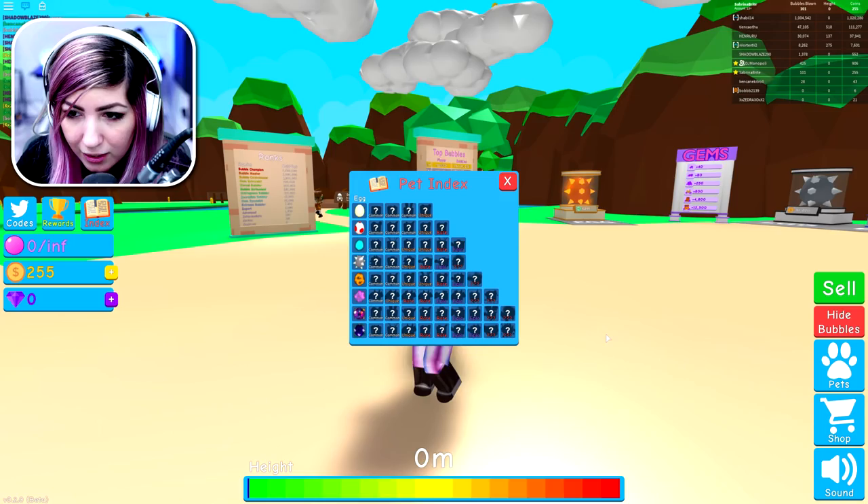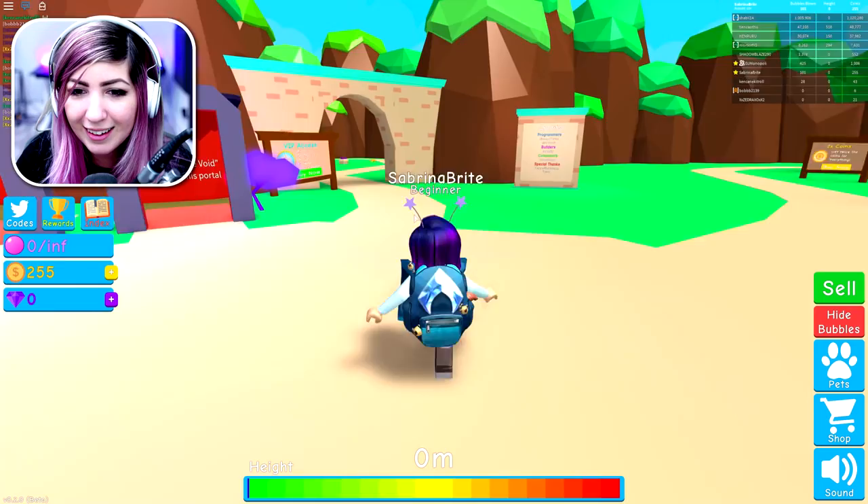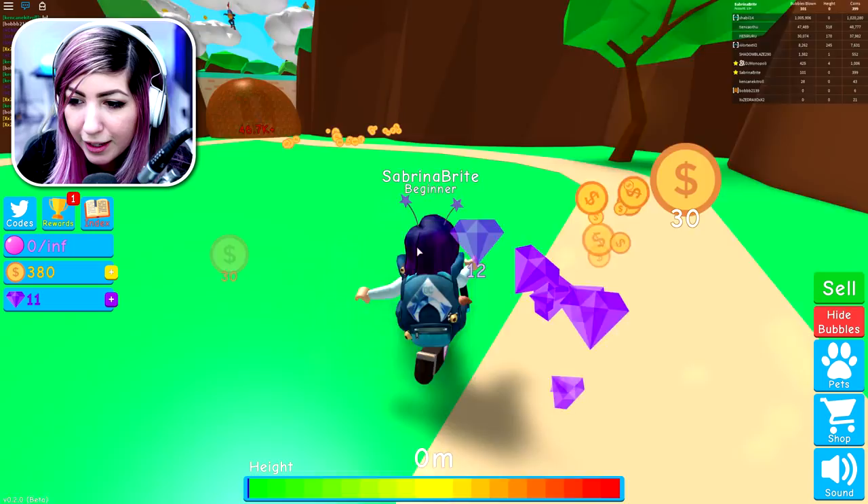Where are all the other eggs? They must be in different areas, different portals. We got to get this one — this is insane! Let's look at the VIP area. I'm about to get some coins. Oh, I got some gems — a lot of free stuff. I'm going to blow my bubble.